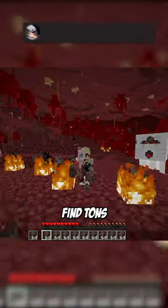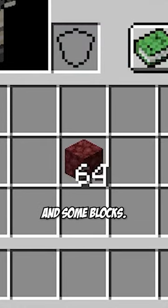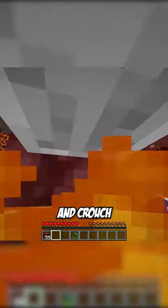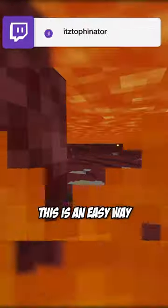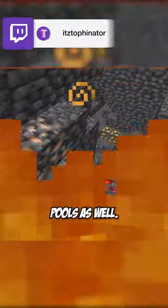But if you want to find tons of netherite, all you need is a fire resistance potion, a grindstone, and some blocks. Build a little bridge with a block on top, then place the grindstone like this and crouch underneath it to see everything. This is an easy way to see the nether floor, but can also be used in big lava pools as well.